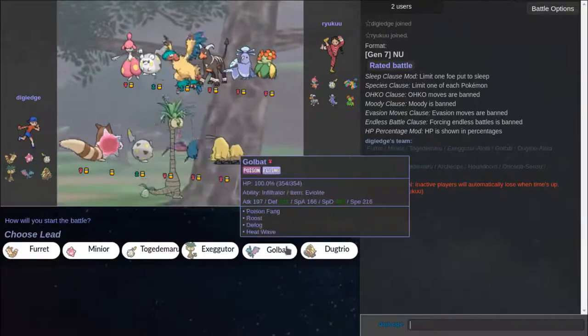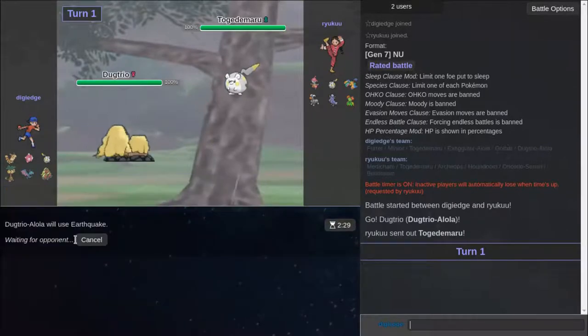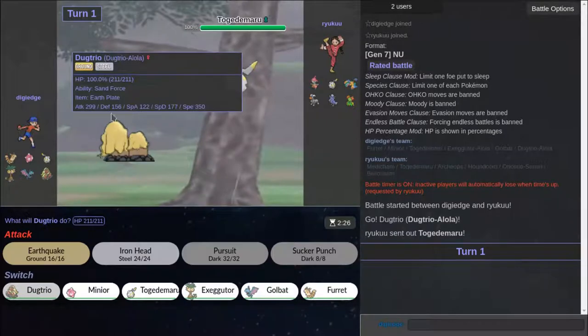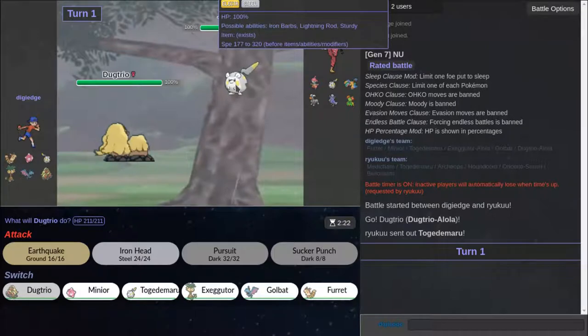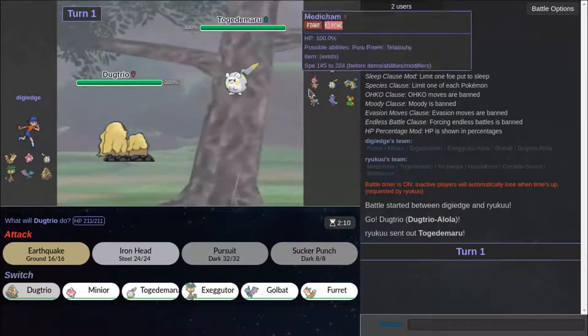I'm going to lead with Dugtrio and rely on — okay, how much IQ do we have? So I'm obviously a Ground type. He is scared of me right now. He is shivering in his — he doesn't have boots. He is shivering in his... his spines are shivering. He has shine buttons. Or goosebumps. Or whatever.